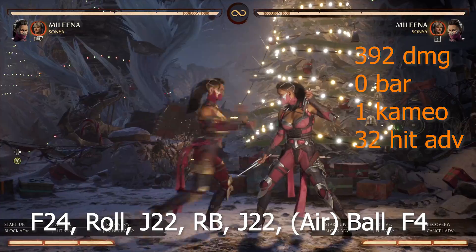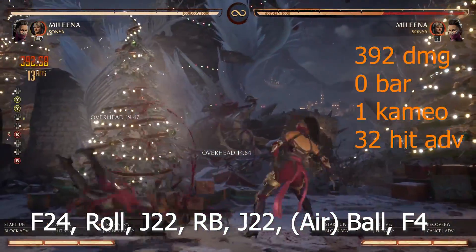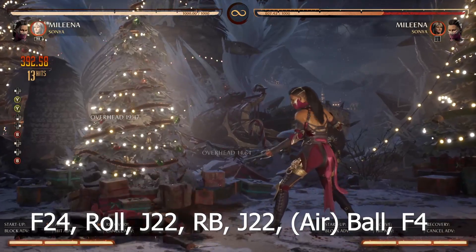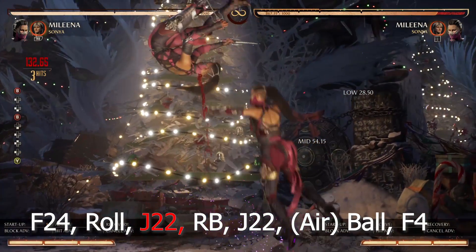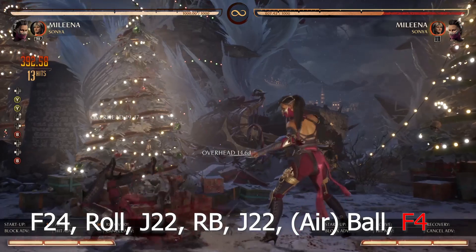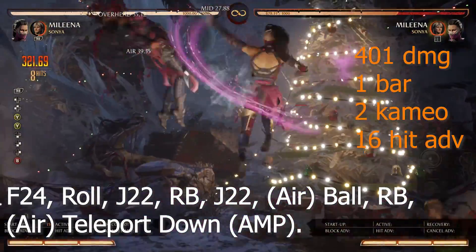Switching to next starter: 4-2-4. Combo 1: 392 damage, 0 bar, 1 cameo, 32 hit advantage. Combo 2 (4-2-4): 401 damage, 1 bar, 2 cameo, 16 hit advantage.